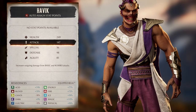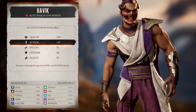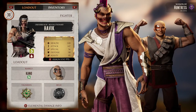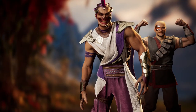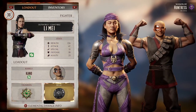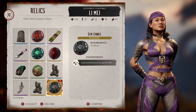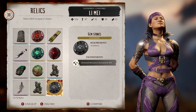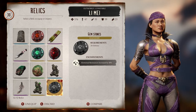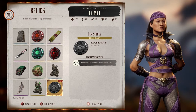Oh, that looks way better — I like that, that looks great. Look at all those resistances. That's actually a pretty cool relic. I'm kind of surprised, because I feel like that's gonna be something they nerf. This is what I'm using — it's called Gemstones. Elemental resistances increased by 50%, so all of the elements get a plus 50.